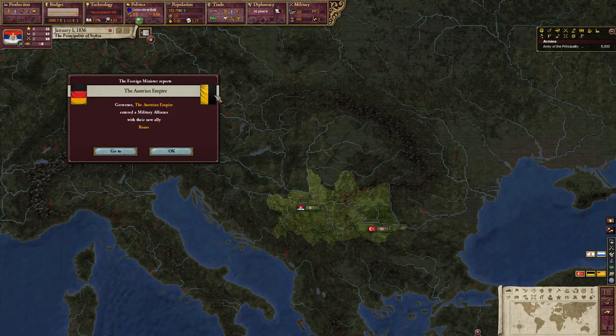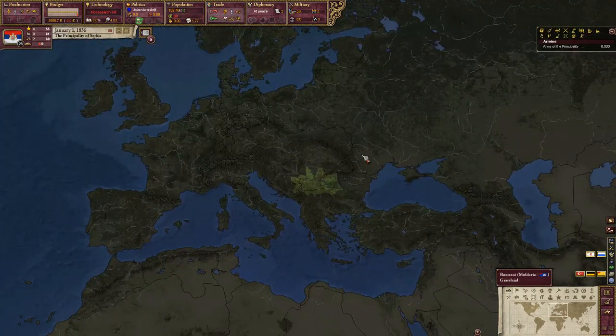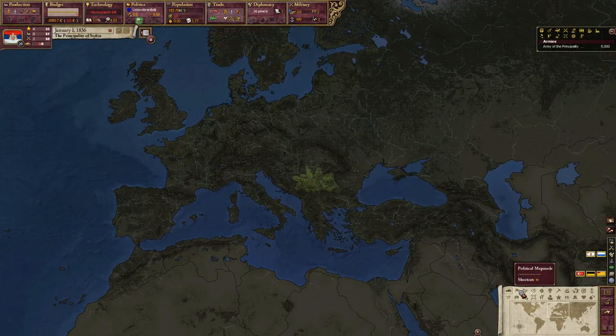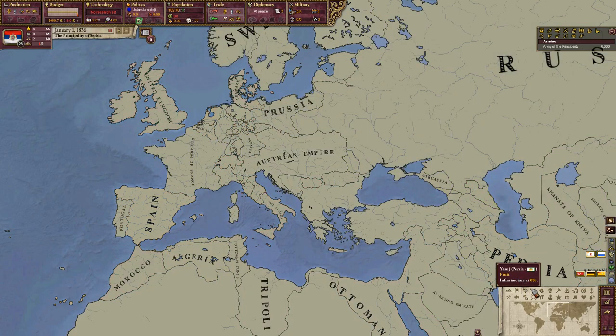Right off the bat we get a notification about the Austrian Empire allying Reuss, which is a small German minor. It's just kind of the different map modes. This is the geography map mode, political, and infrastructure — we'll mess around with that later.